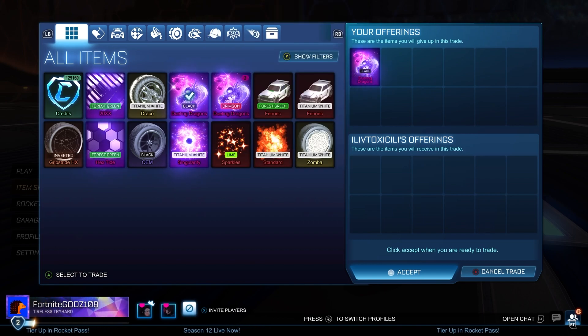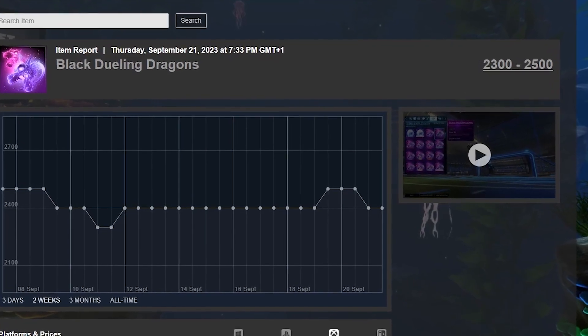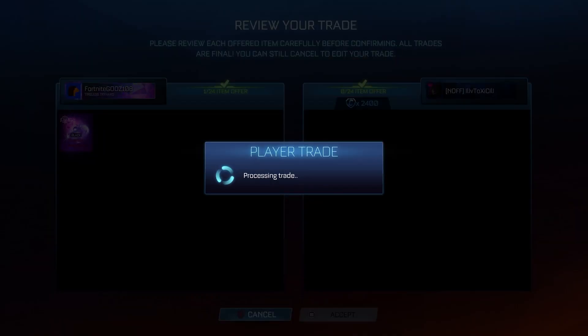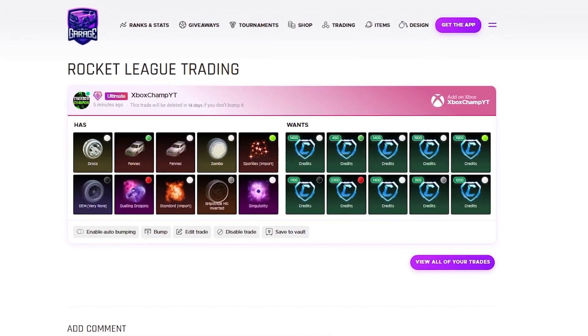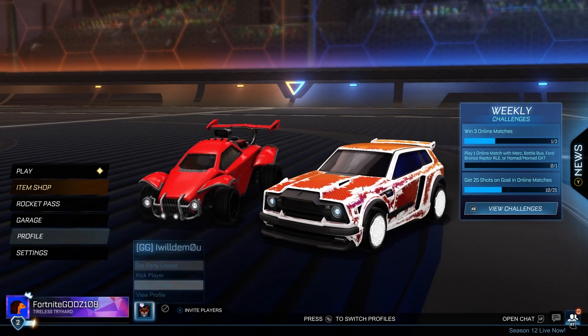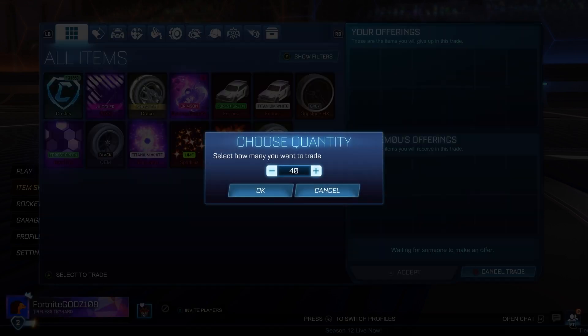The Black Dueling Dragons — bought it for 2,000 credits and flipping it in this trade for 2.4k, which at the time was the minimum value. That is why I love to trade with low-demand items as well as high-demand items. You may see when I'm buying standards, Fennecs, and Octanes I'm underpaying by roughly 100 credits every time. However, with the Black Dueling Dragons I was able to make 400 credits profit. With low-demand items you can underpay by a lot more — they do stick around in my inventory for a lot longer but eventually I get them sold.